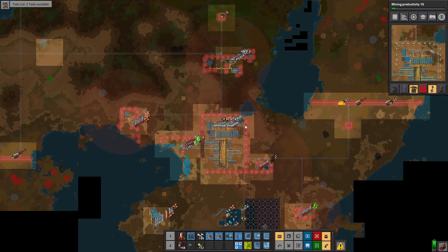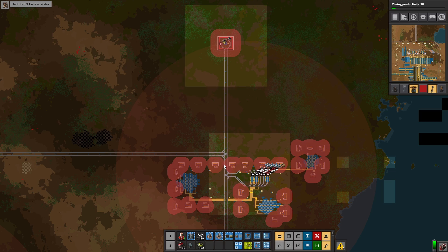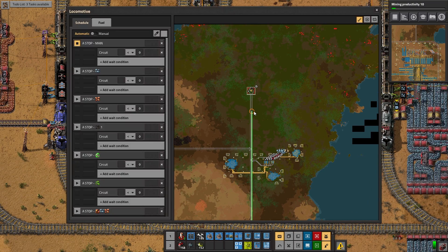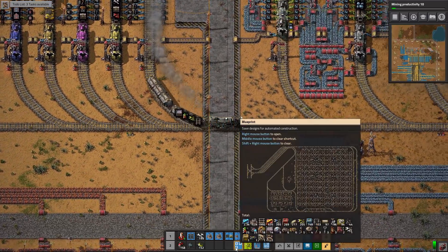For now, we are at the main base. Did I grab some rocket fuel? I meant to grab some rocket fuel — I did grab some rocket fuel. Let's head up in this general direction and see if we can't find a good spot to put our science facility.